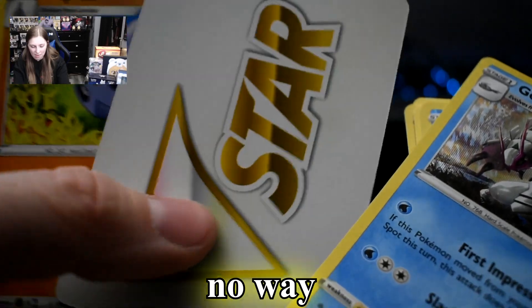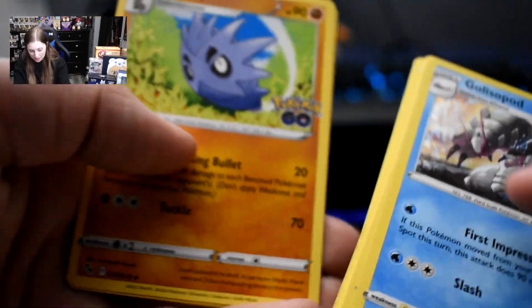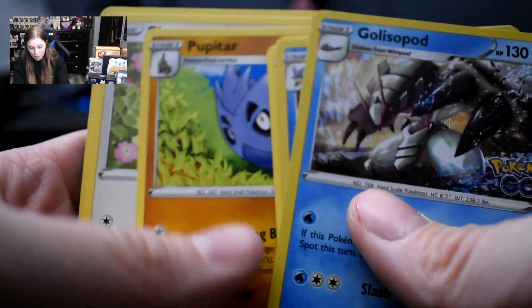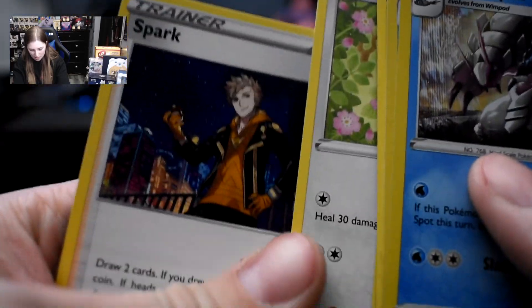We got Wimpod. Larvitar. Numel. Bulbasaur. Onyx. A Reverse Holo Blastoise — that'll go with my Radiant one. And another Holo Golisopod — no, I don't want you, Bugman. Another V-Card? No way — I got two V-Cards! Do they cancel out each other? I don't know. Pupitar. Chansey. And Spark.